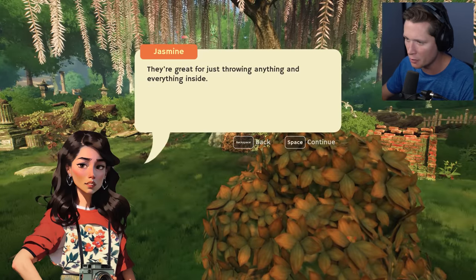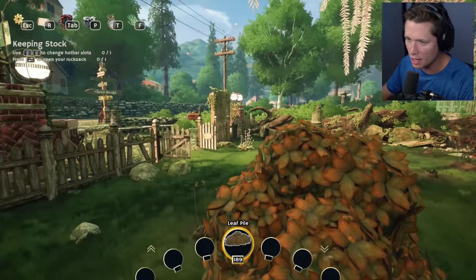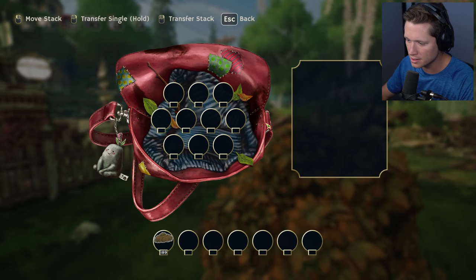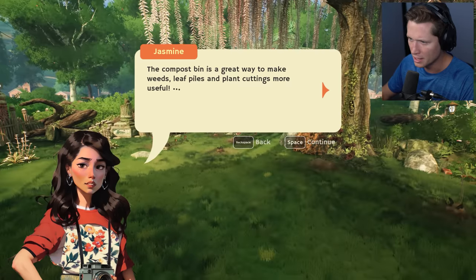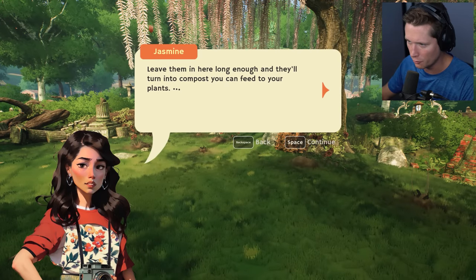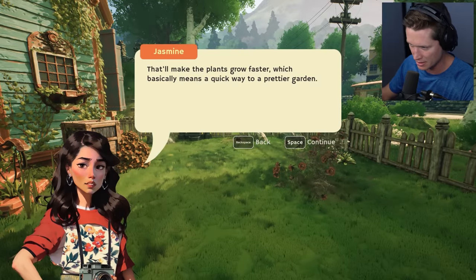We can change around our hotbar slots, we've also got our rucksacks so we could just move things around. The compost bin is a great way to make weeds, leaf piles, and plant cuttings more useful. Leave them in here long enough and you're going to turn them into compost which you can feed your plants — that'll make plants grow faster.